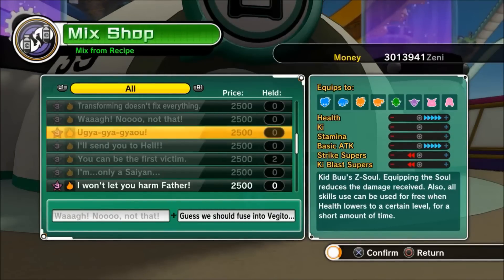This one's called YYUARG — Kid Buu's Z-Soul. Equipping the soul reduces the damage you receive. Also, all skills can be used for free when health is lowered to a certain level for a short amount of time.